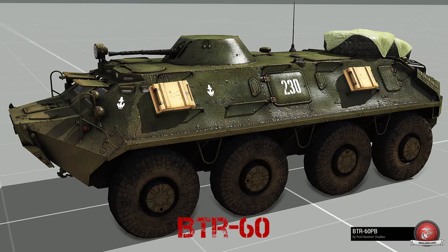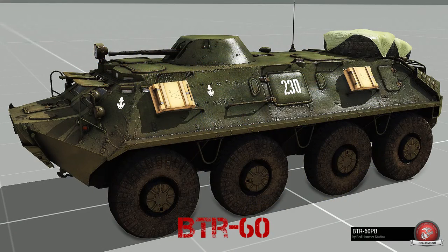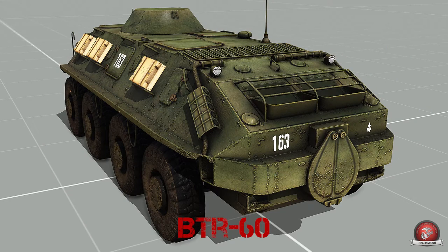The BTR-60 is going to be more of the mainstay of BTRs. As you can see, it really does look like the BRDM, just an eight-wheel version instead of four. Some of the major identifying features you'll pick out quickly in the BTR series are the pipe system on the back and the shield on the back — these change from model to model. The BTR-60 has a cage-like pipe design and a teardrop shield.